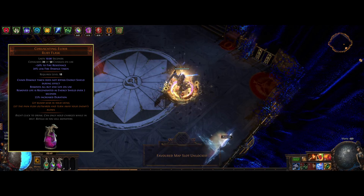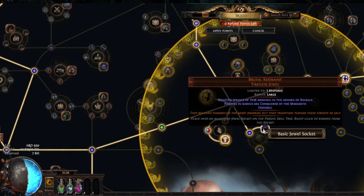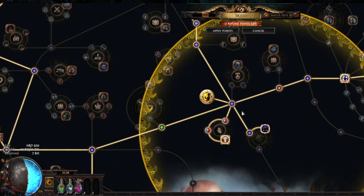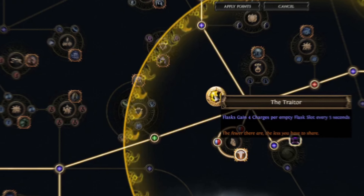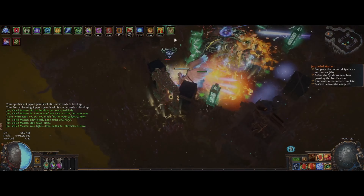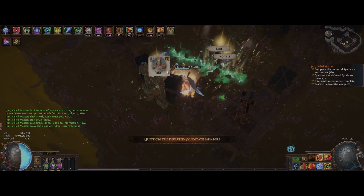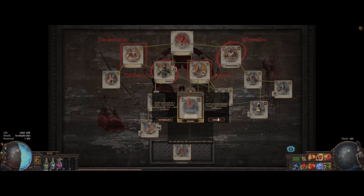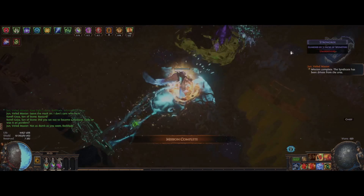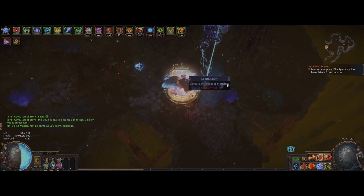The Coruscating Elixir is the item that fixes this on the build — it makes it so chaos damage taken does not bypass energy shield during its effect. We need to have it up all the time, and combined with a timeless jewel with Balbala, this gives us the Traitor keystone, which provides four flask charges per empty flask slot. That's why we only have three flasks on this character — it's enough to have 100% uptime on the flask. This means you can't run any flask-effect-removing mods on maps, so do keep that in mind as you will most likely die if it's not up.